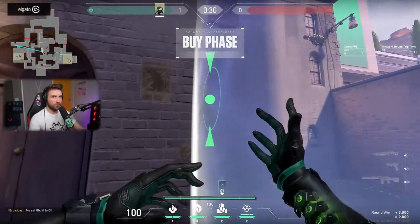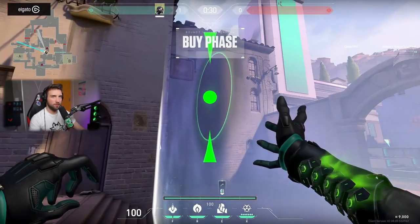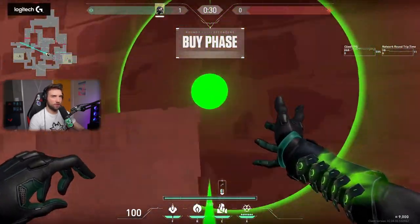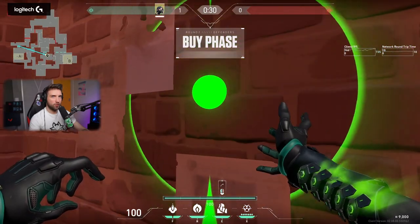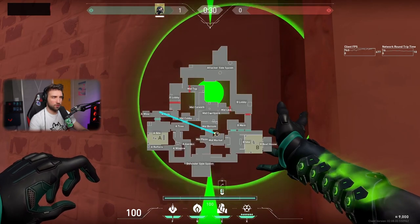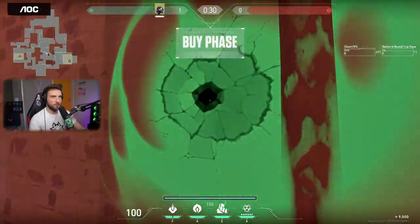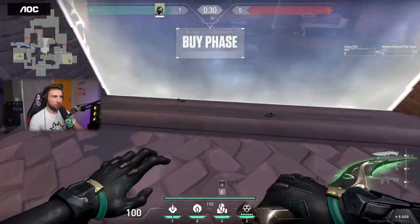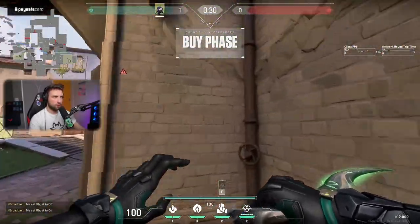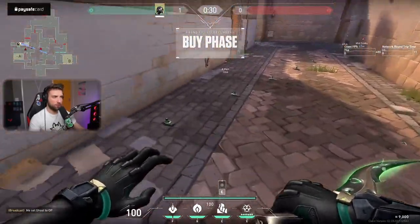When I have the ultimate, I set up a wall that helps A short, mid, and a little bit of A lobby. It's a little bit awkward — this wall is not maybe the best, but it's okay. You can do it from here like this, and it also spots mid to some degree. Do a wall like this whenever you have the ultimate — it goes over here, over mid, and also on short, making it really awkward for people to push through that spot.